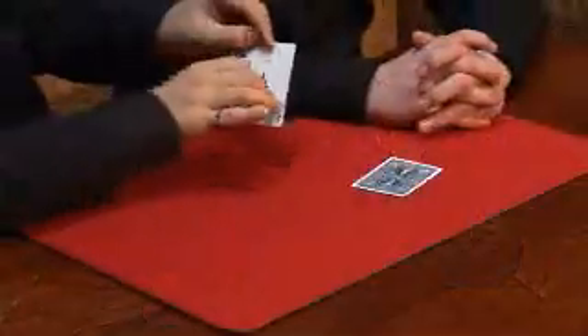Watch carefully. I'm going to take the cards and put them in my pocket. I'm going to give you the choice of whose card I find first — spectator number one or spectator number two? Number one. I believe that's spectator number one's card, and hopefully that should be spectator number two's card. What was spectator number one's card? The Ace of Clubs. And spectator number two's card? The Queen of Clubs.